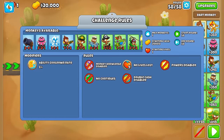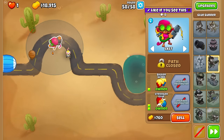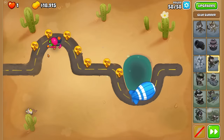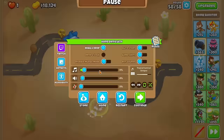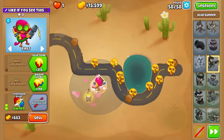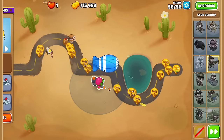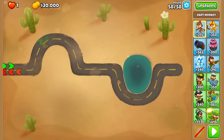Let me see. I do 0-1-2-1 last, to get all the ceramics. I also have a lot of money, so I should probably just get this quickly. The assassin now one-shots the insides, which is nice. Wait, this seems really hard - there's only 5 MOABs. 5 MOABs, guys. This is a pretty simple challenge.